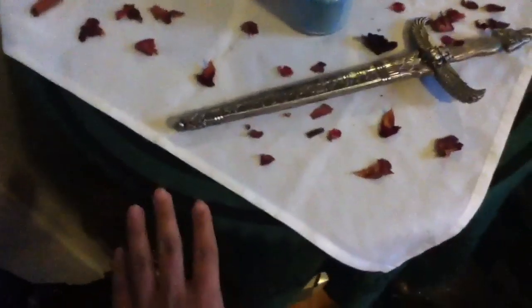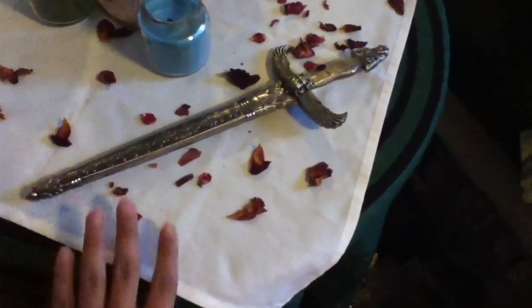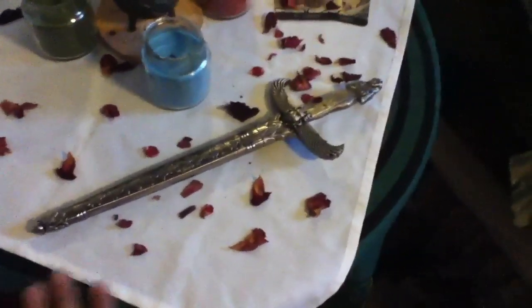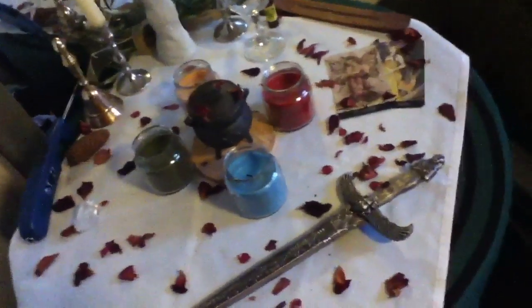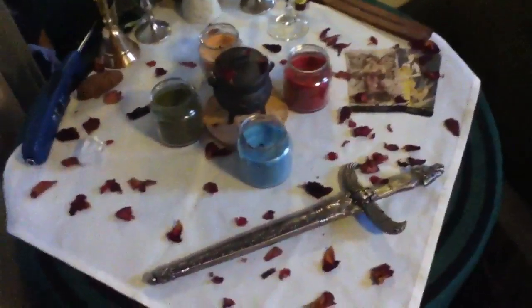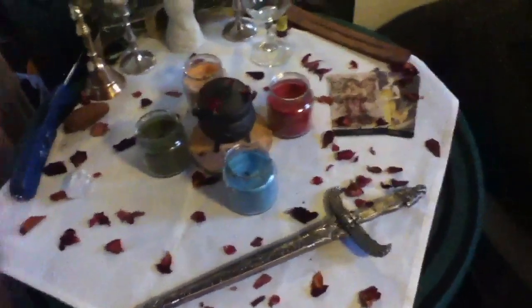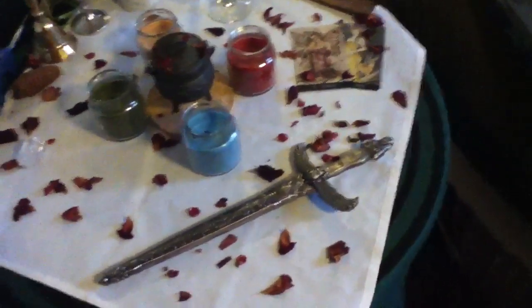Starting with the altar cloth — as you remember, this is my green one, and I have white over it to signify. Spring is coming, but right now the white is supposed to be winter — it's like snow over the earth. I just wanted to put that there because to me, Imbolc is between winter and springtime, you know, the cross-quarter, with Sabbats being like Imbolc, Samhain, and so on.